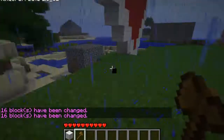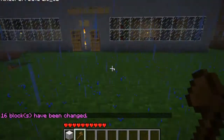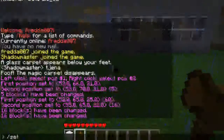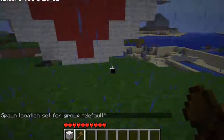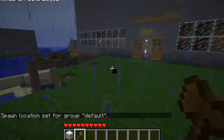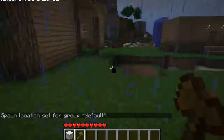Then we had EssentialSpawn. I can, for example, do like this — slash setspawn. Spawn location set for group default is here, so admin will spawn where you set it.